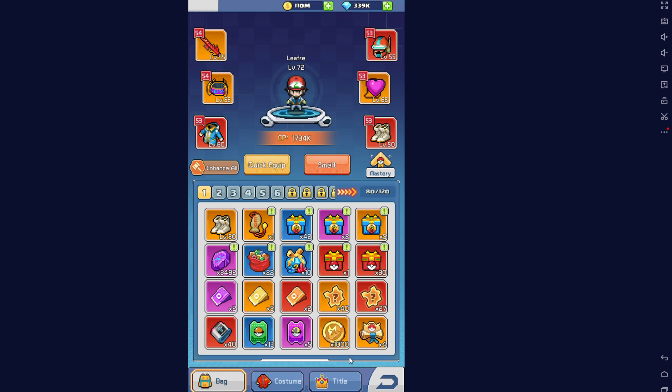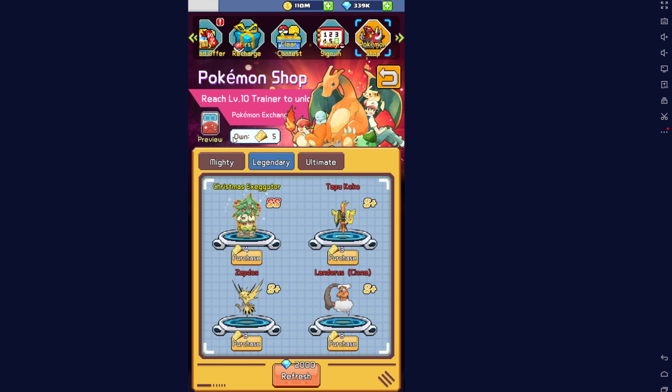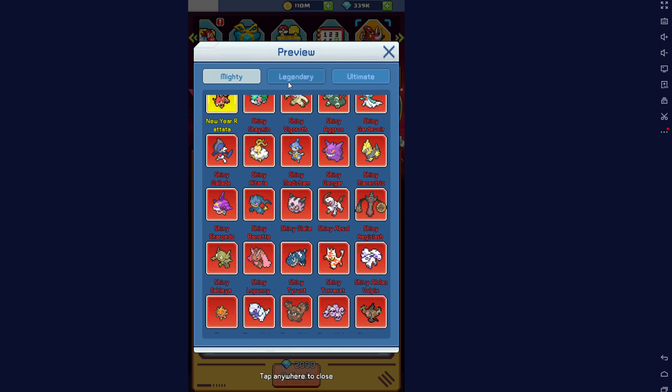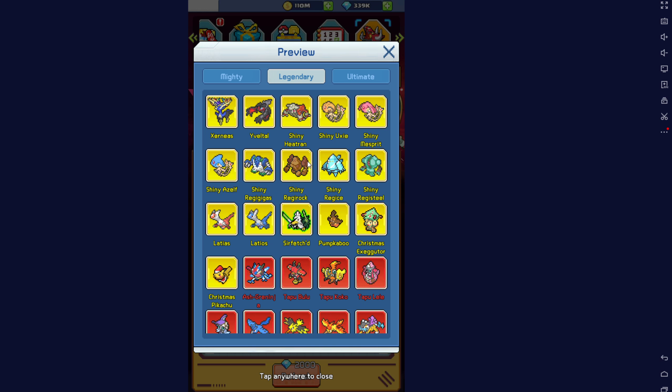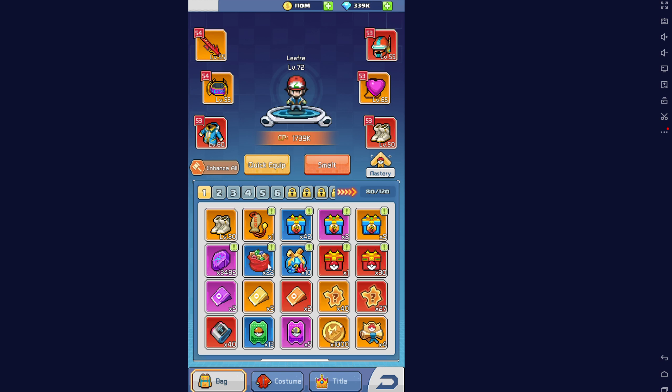I got all of these pretty much from the daily login rewards. I got one yesterday for this, so I have 5 now so I can get one of these, depending on which one I want. I'm probably just going to hold off and just keep them for now. But we'll go back into here - most of it's pretty generic, just stockpiling various different things.